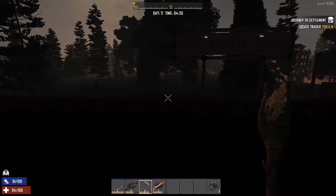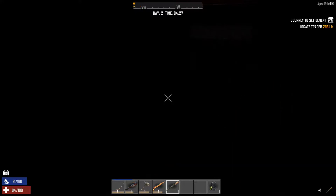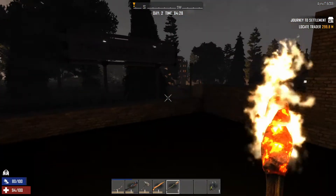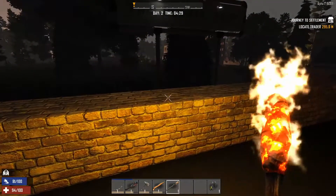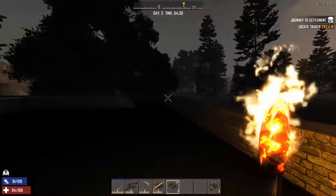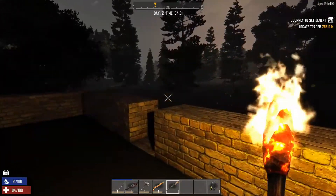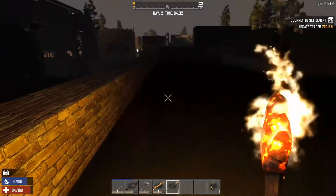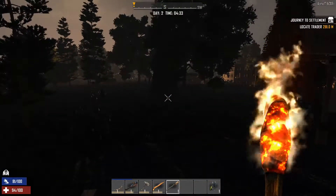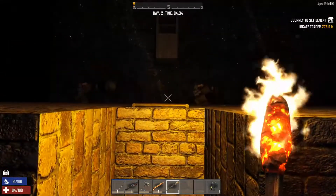All right guys, it is time to move out - we desperately need some food. It is still really dark out so hopefully you can see. I'll light it up in editing if needed. We need more wood and stone, and we need to go get some food - heading into our first building. Make sure if you enjoy the video you hit that like button; if you're new, subscribe and leave a comment.